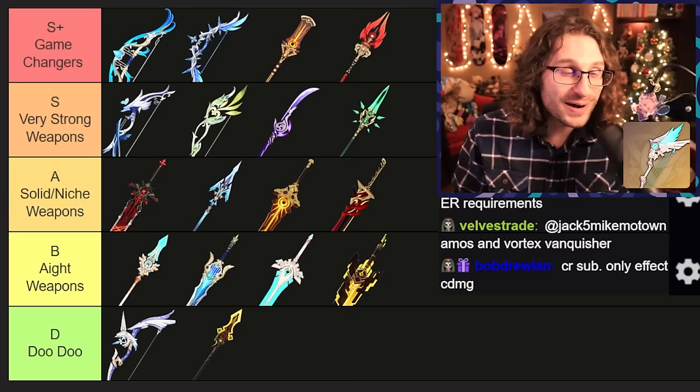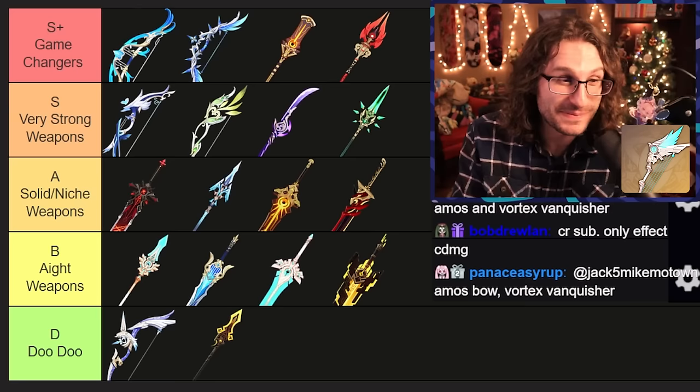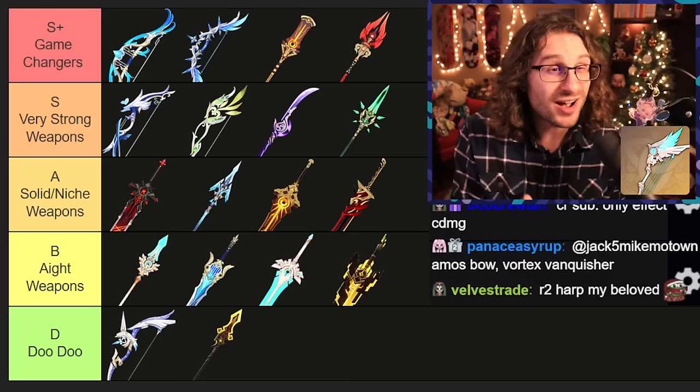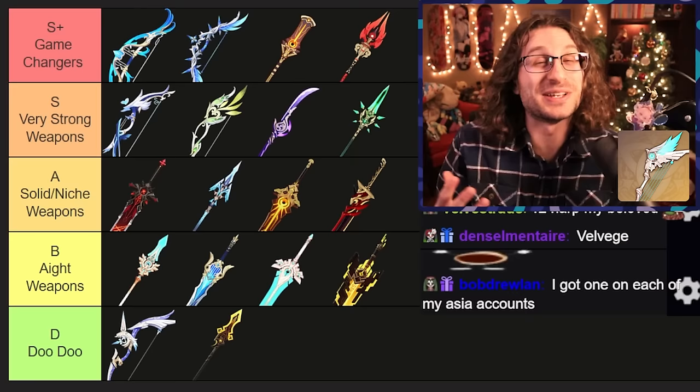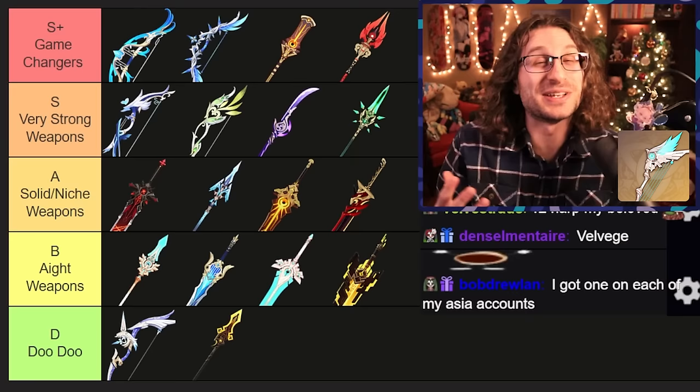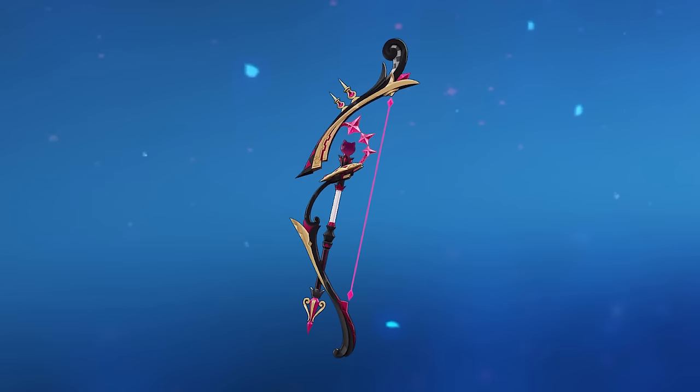Following up with another great bow — Skyward Harp. This is a standard banner weapon, so hopefully you eventually get it off the standard banner. This is one of potentially the best standard banner weapons in the game. It has great base attack, gives 22% crit rate which is awesome, and then 20% crit damage. A lot of stat stick weapons give great base attack and then crit rate or crit damage — but Skyward Harp gives both. The passive is not great so let's ignore it, but just as a blanket stat stick you can put it on any bow character and it does really well, while some other bows might falter on certain characters. Very strong tier.